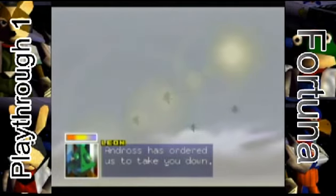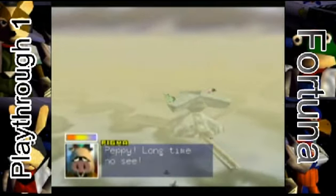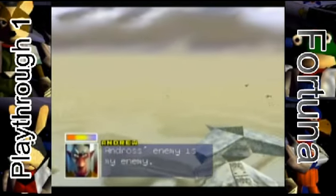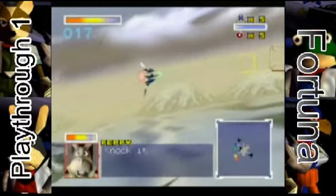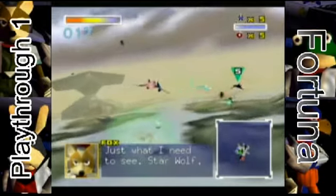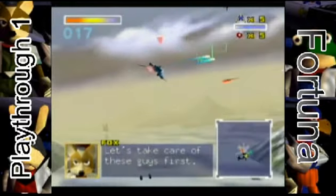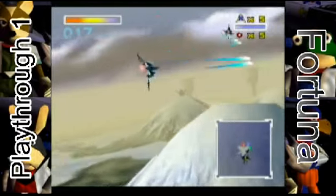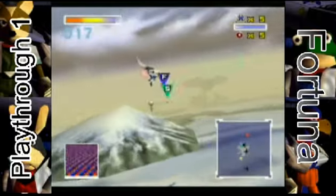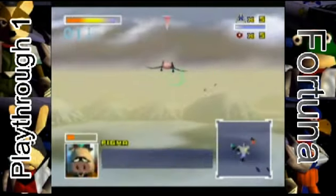Andros has ordered us to take you down. Cassie! Long time no see! Andros' enemy is my enemy! I love this music. Anyway, this is Star Wolf, which is essentially just the clone of Star Fox, as you can see. These guys have a slightly better AI, so they can actually somersault just like you can, and they can get out of harm's way. Leon always follows Falco primarily.